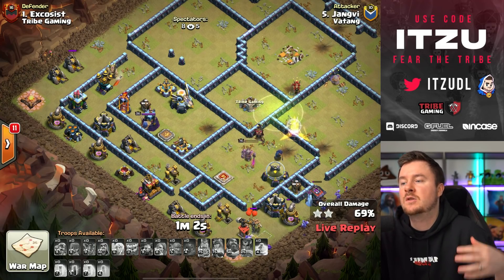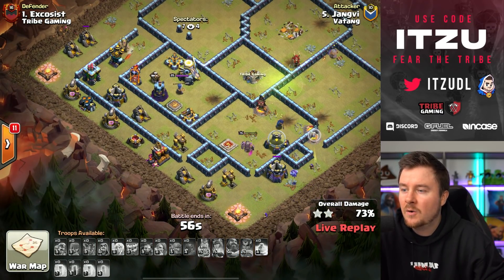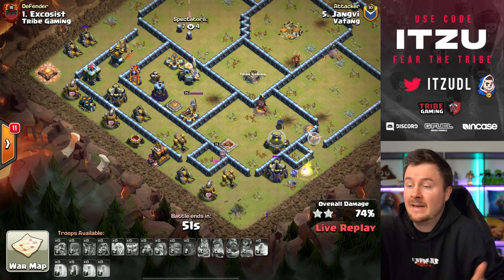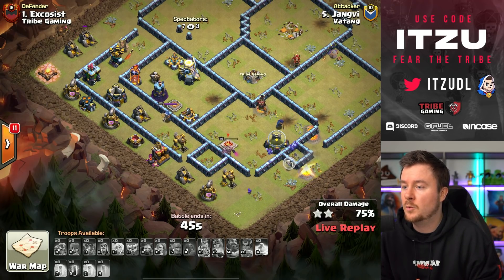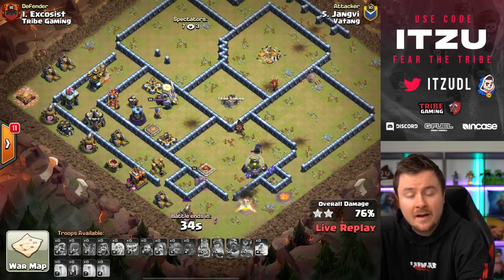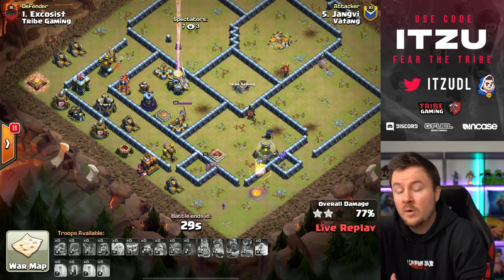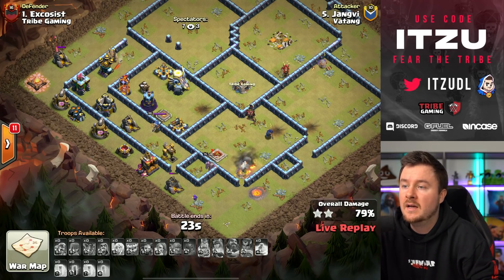There are some minions on the outside trying to get more percentages, but honestly I don't think this is going to be a triple. Let's go for as many percentages as possible. Really great idea with the tornado — one single trap destroyed the entire entry. The idea of the attack was genius, and the trap placement was even more genius.